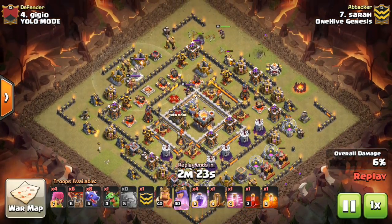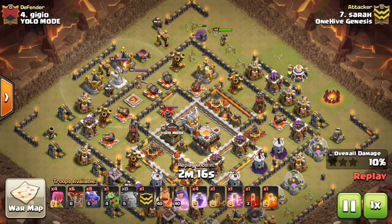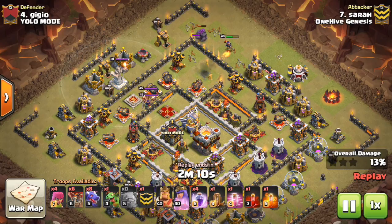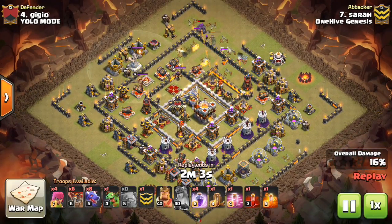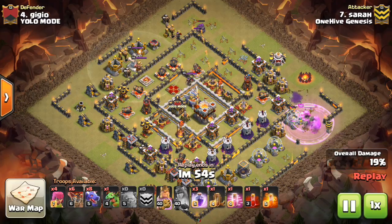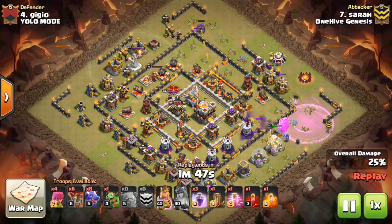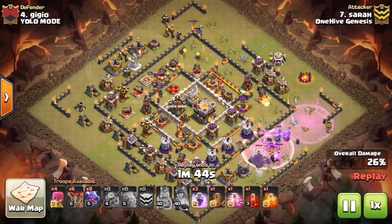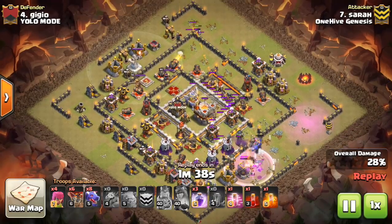I do want to give an honorable mention — one not shown in this video — but probably the third most popular strategy after Dragons and after the three Golem Gobo: a Valk hybrid, typically some kind of Queen Walk, then Golem Bowlers on the other side, then 10 to 12 Valks to dive the Town Hall. Similar to a Gobo, but replacing some of those Bowlers with Valks and possibly doing a Queen Walk to create the funnel on one side. It's also very powerful and works on certain bases. Use your judgment on what to use for that Town Hall dive.